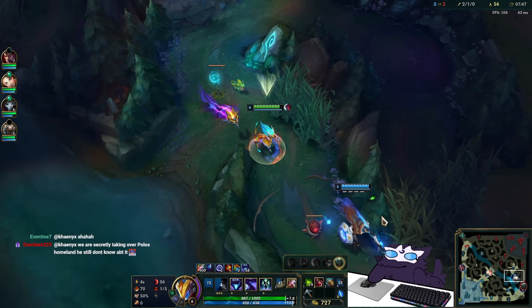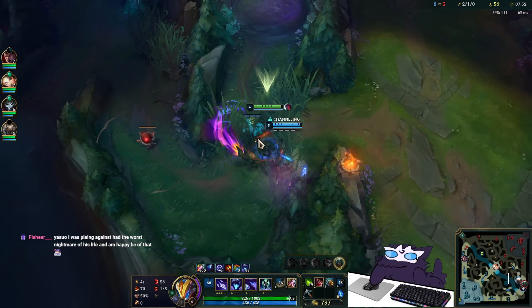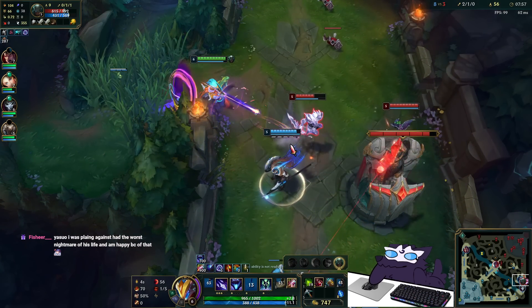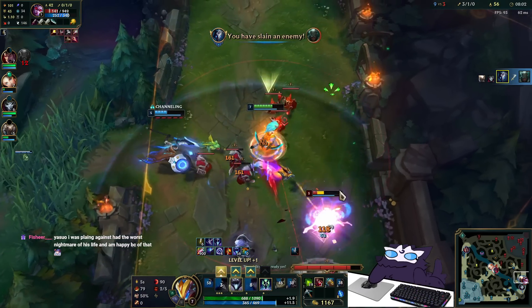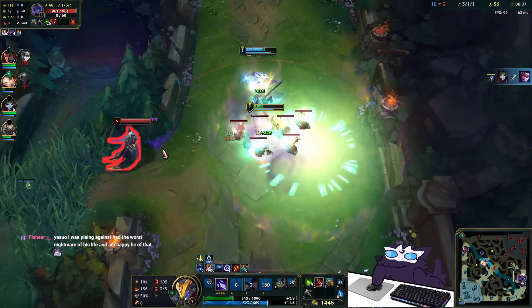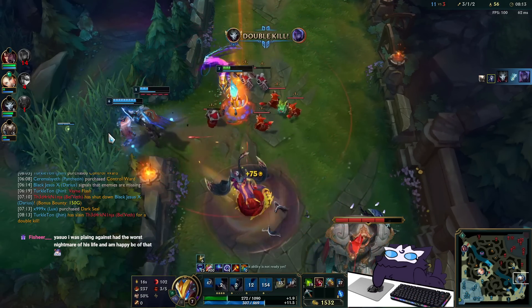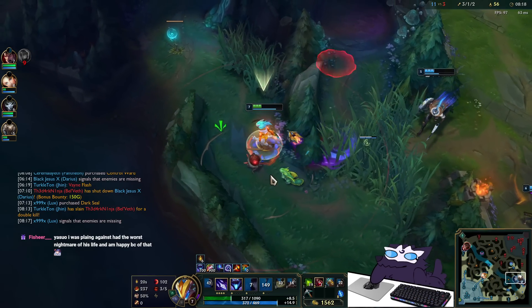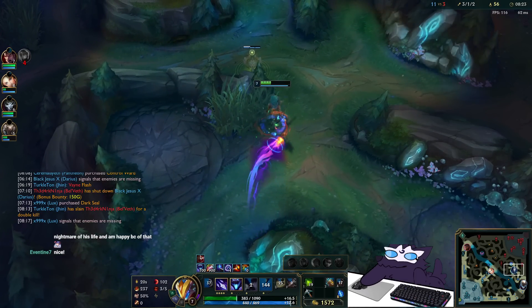I'm going to mark Pyke. Pantheon — just a clean dodge. I'm dead here... am I? She has to use her E to live — no, she's dead. There's no fourth mark anymore since I got it too early and Pantheon is coming over. I'll go for the fifth mark — it's really greedy but I'm doing it anyway.